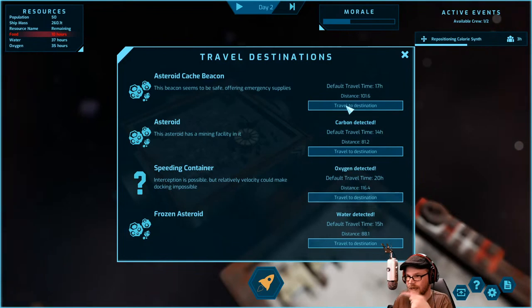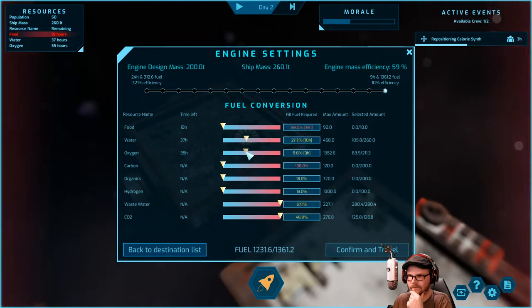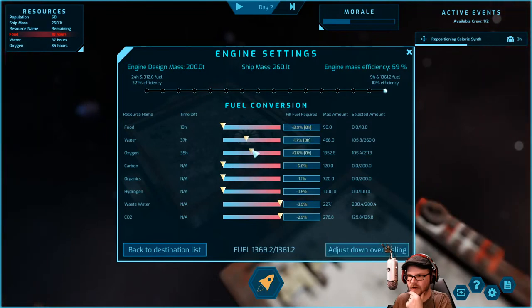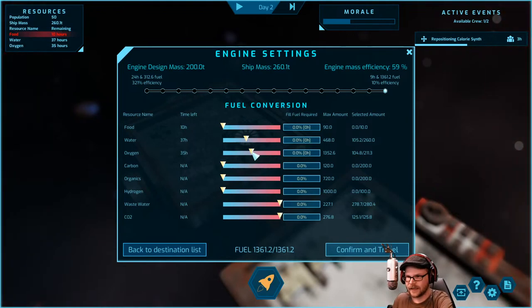Oxygen, carbon — I think we're going to go to the asteroid cache, 17 hours away. We're going to speed there as fast as we can, using all our CO2 and wastewater. That's a long way. We're going to use the carbon for making food, not fuel. This seems like a bad idea. We're going to speed away and spend basically all of our resources. I've got 35 units of oxygen left and it's going to put me down to even less.